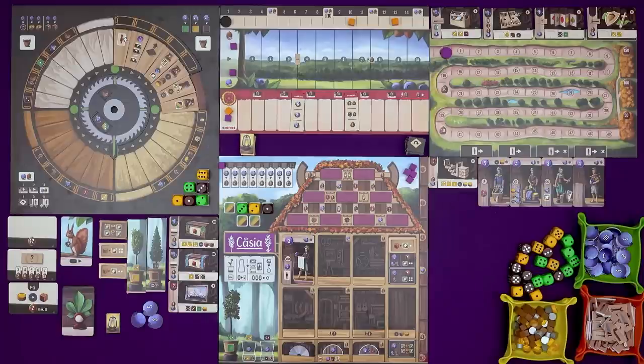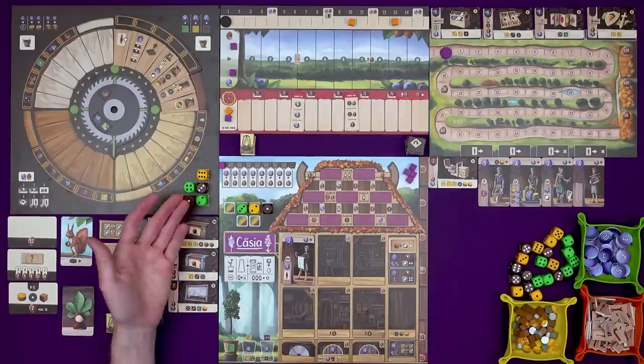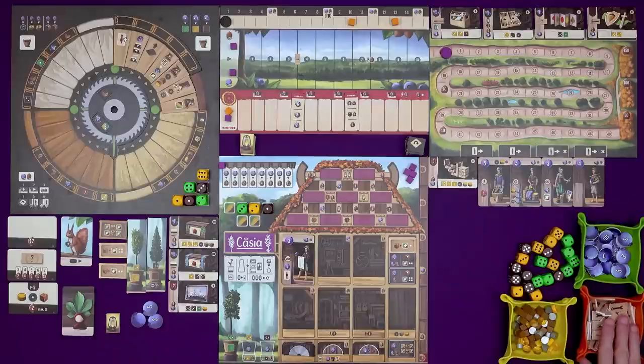In this game we will be accumulating hazelnuts and blueberries — points and money respectively — making beautiful wooden crafts. Dice are our lumber, tools are our tools, and we're going to try and score as many points as possible to please this little squirrel over here.